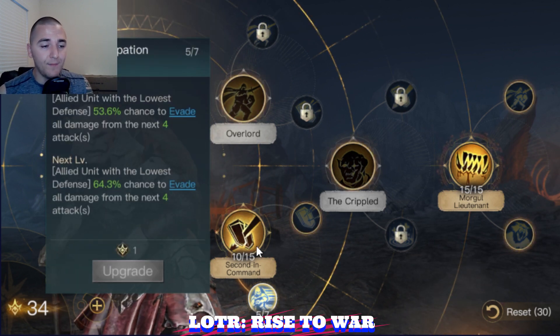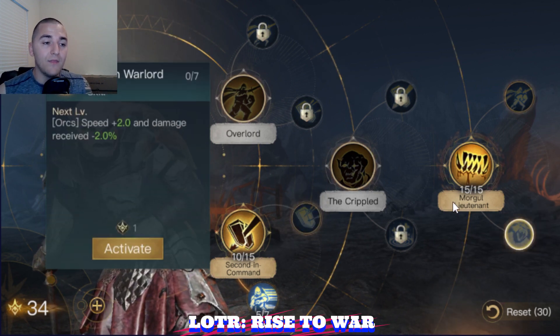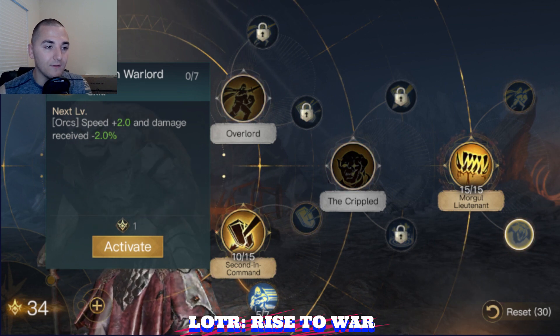Once you do have Anticipation leveled up, you'll want to put more points in discipline and max that out. Then go up and max out Orcish Warlord — but that's later, in your mid-30s to 40s.